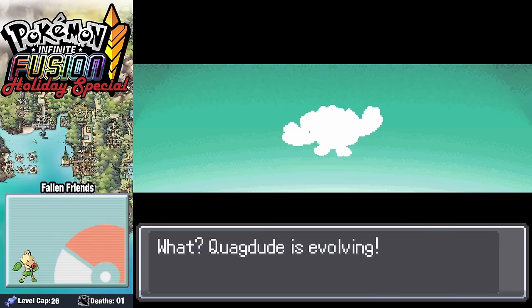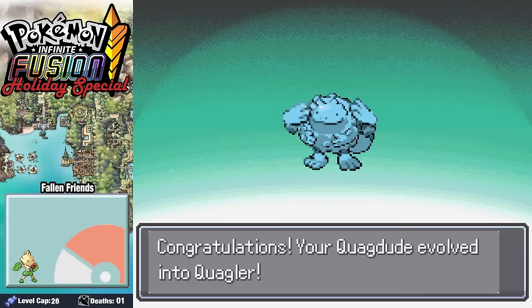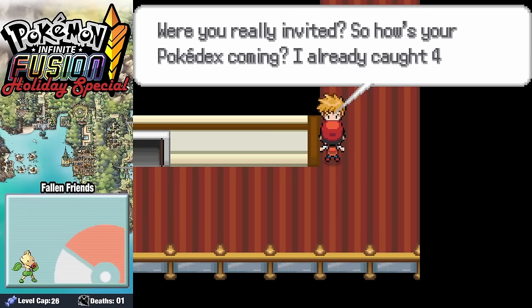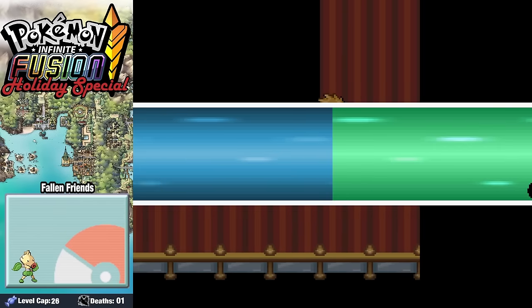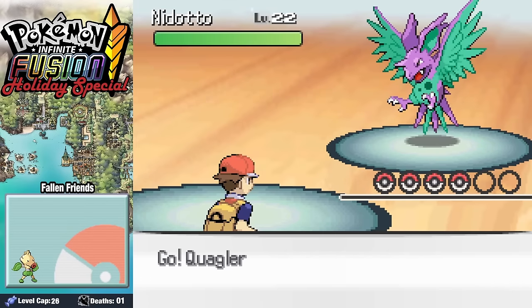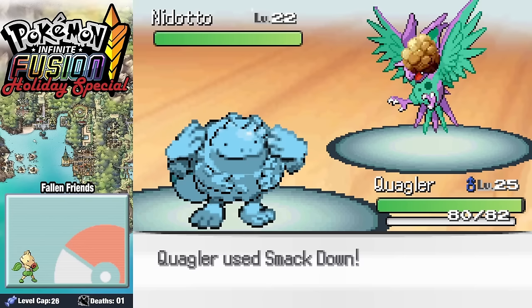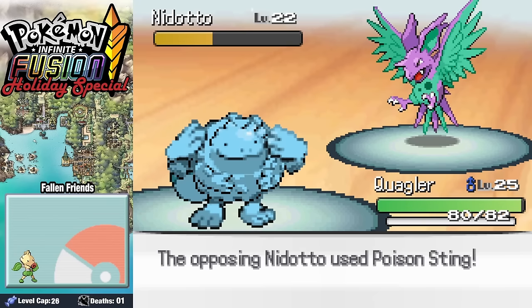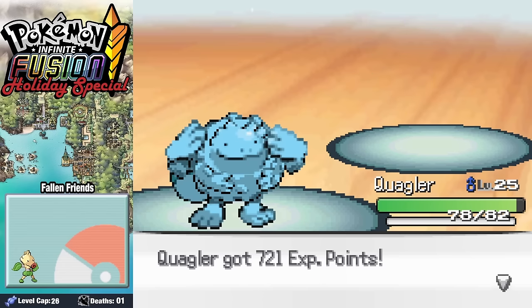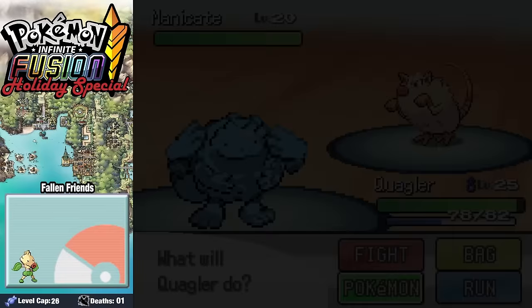Before facing off against Rando, our Quagdude evolves into the very silly Quaggler. We run into Rando over on the SS Anne, where he says he's convinced all the rich people on the boat not to donate anything to any orphans for Christmas. Why would you do that? That's so random and mean. Sending in his Nyoto against our Quaggler, it only takes a couple of Smackdowns to do what it does best — smack him down.